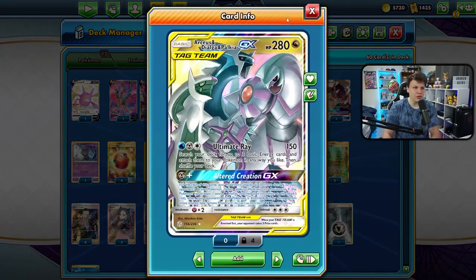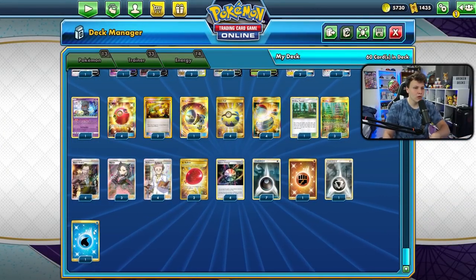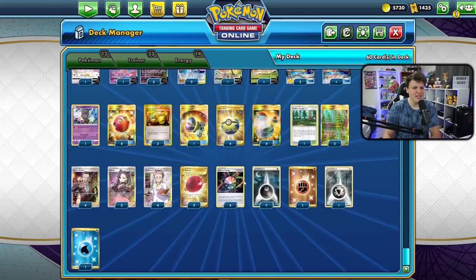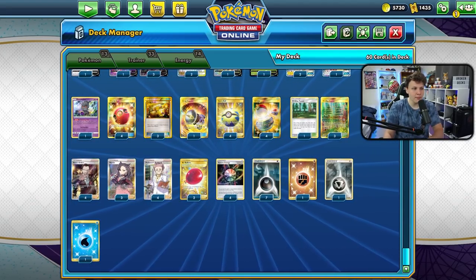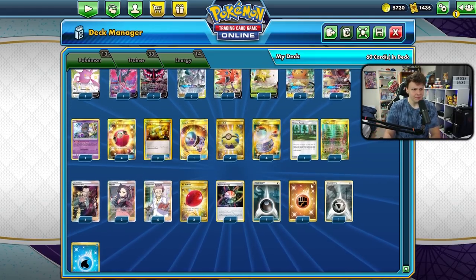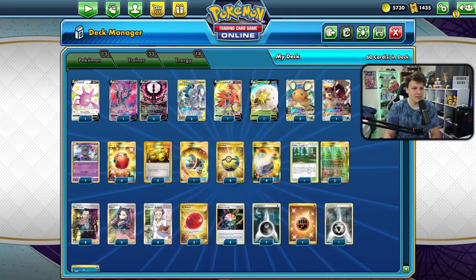We also want to set up for that turn-two GX attack. To get there, we have four Aurora Energy, one Metal, and one Water Energy. With four Viridian Forest it's pretty easy to set up the turn-two GX attack — we have like ten outs to energy. As long as we have one Metal or Water in the deck, we can use Viridian Forest once and then hopefully find an Aurora Energy over two turns.